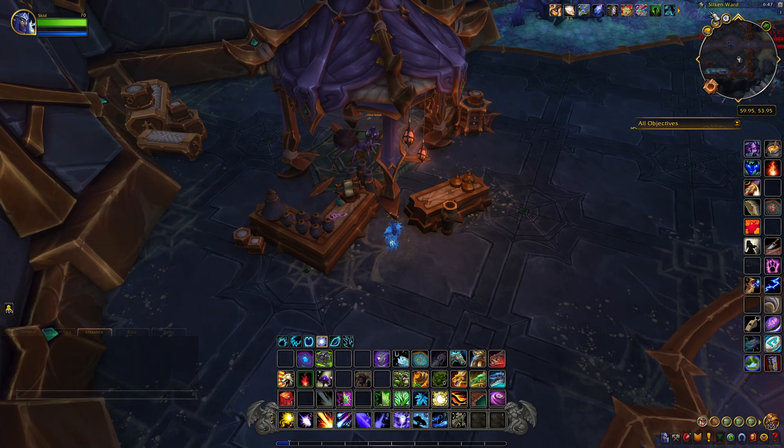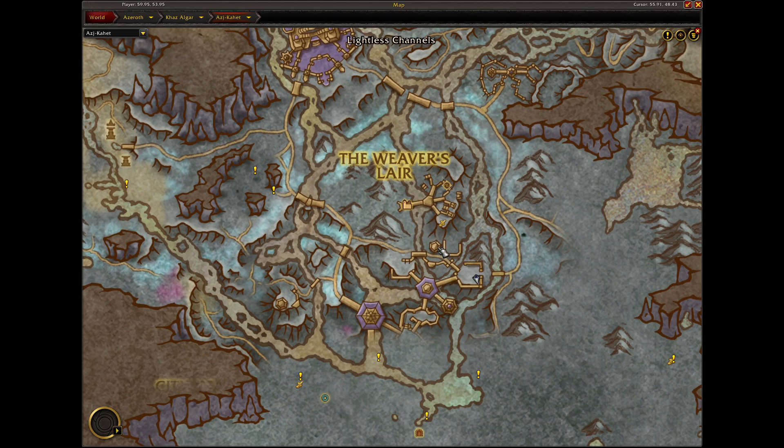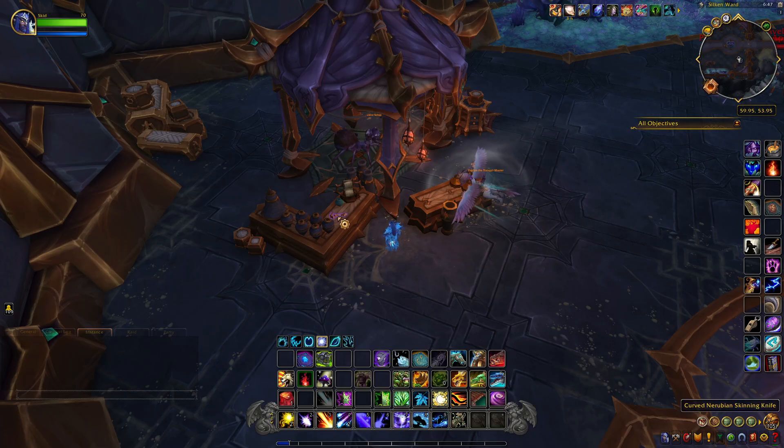This next item is located in the Silken Ward in Ajkahat, just south of the Weaver's Lair, right down here in this little area. It's just sitting on a table. It's called the Curved Nerubian Skinning Knife.